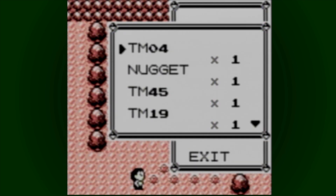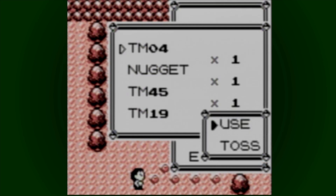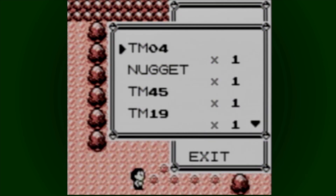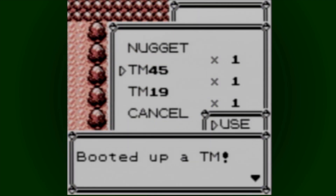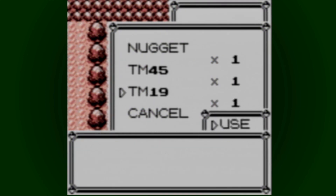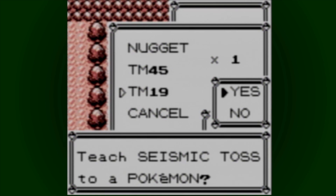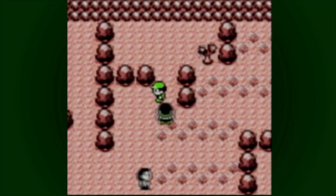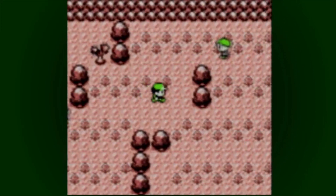Okay, we got four. Let's check it. Whirlwind. TM45 is Thunder Wave. What a bunch of shitty moves. TM19, I think, is Seismic Toss. We might save that for the Hitmonchan that we're going to get — Chris Monchan.